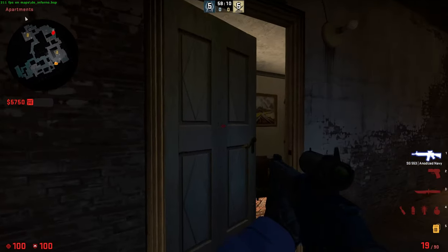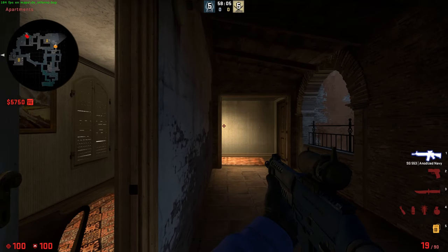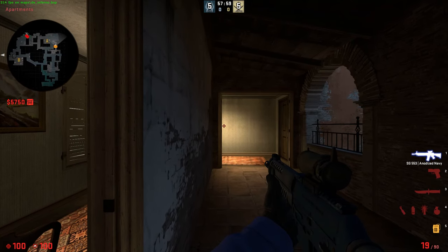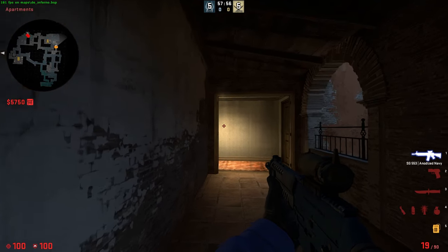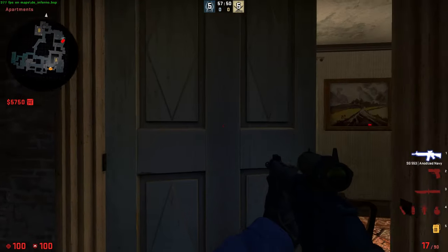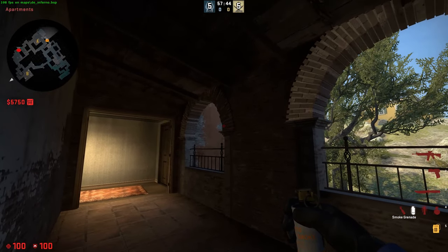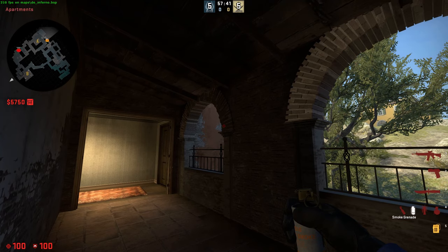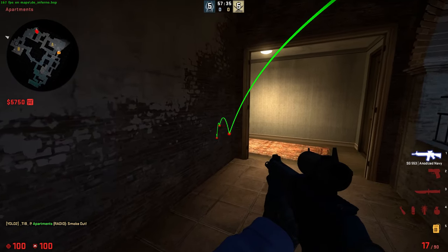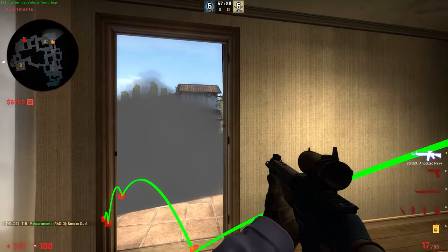Another tip — I want to show one set of utility. This is mainly for lurking but also when there are friendlies that want to take short control, as it can really help the team by distracting the enemies. First, make sure nobody is holding the close angles inside the apps so you are safe to take your utility. Stand in the middle of this door, line up with this white brick, aim on the right side of it, and just left-click throw. This gives you a smoke that bounces down onto the cart, so you can easily come here.